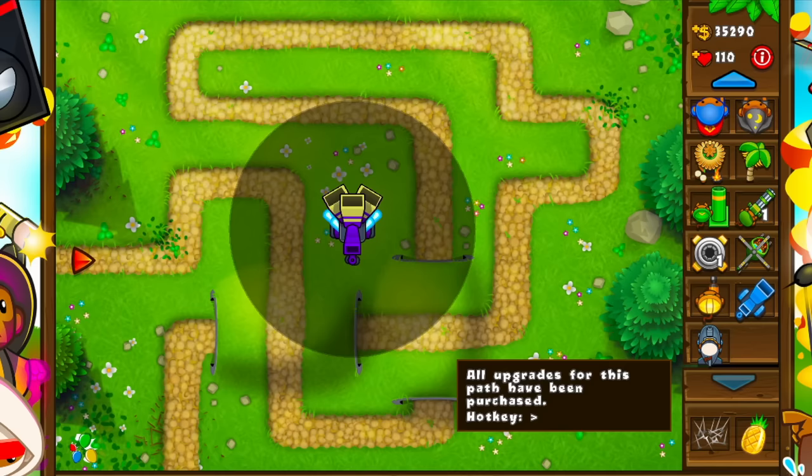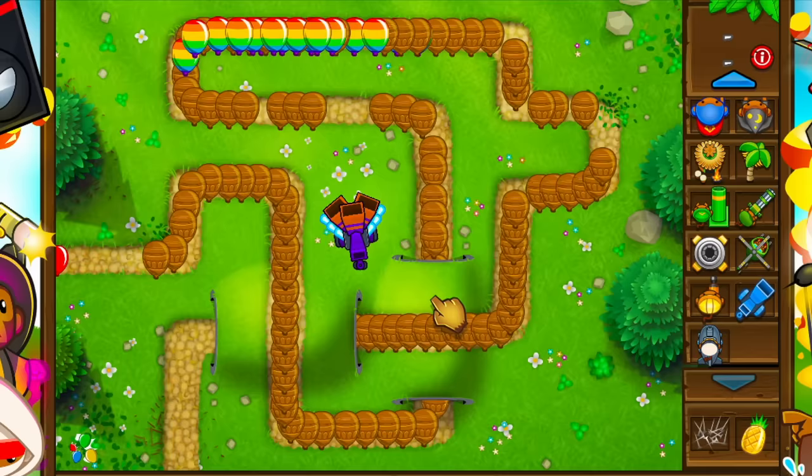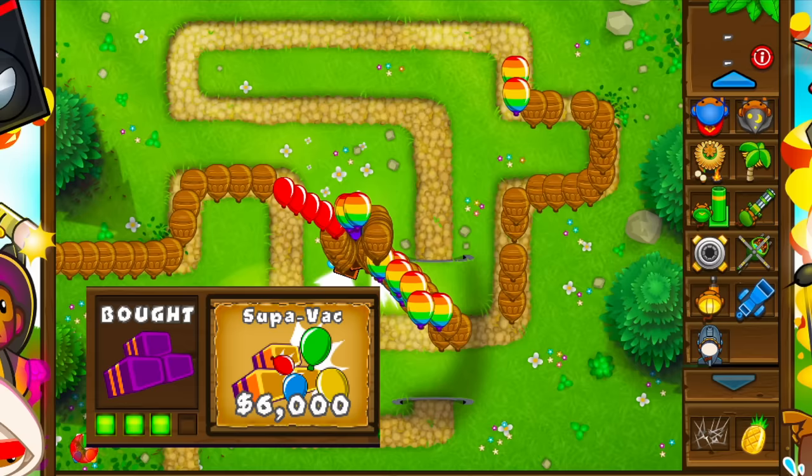So why was this so busted? Well, first off, the tier 4 left path upgrade can suck in MOAB-class balloons. This upgrade costs only $4,500 and it almost instantly destroys MOABs. BFBs take 2 rounds to get popped and ZOMGs take a little bit more. The other tier 4, the Supervac, appears to have no pierce limit — it sucks everything around it and keeps it there for the duration, for the price of $6,000.